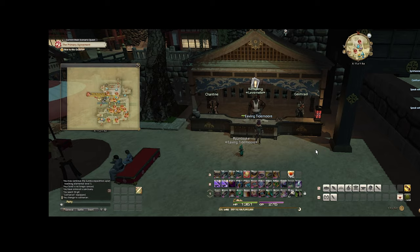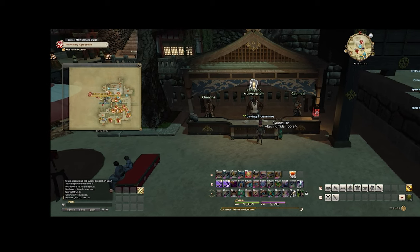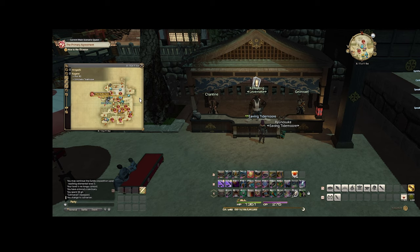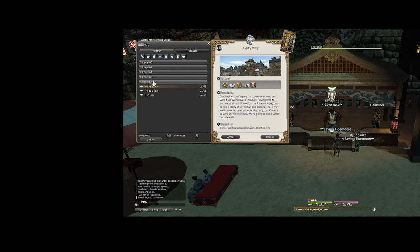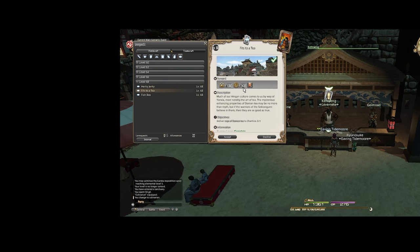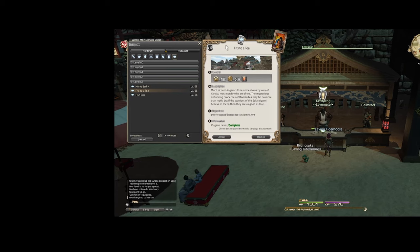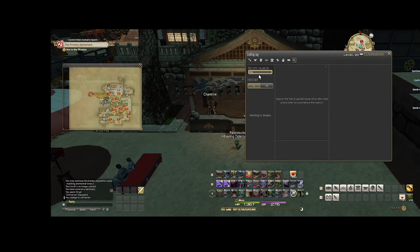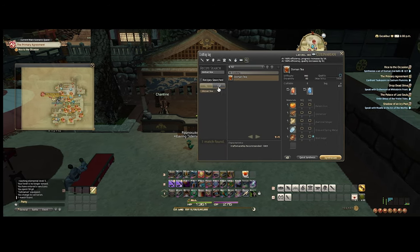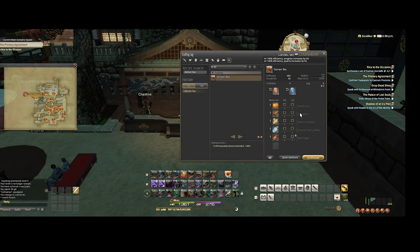I've also been able to get my Culinarian up to level 80. From 70 to 80, I did a levequest here in Kugani. The main one you want to do to level from 68 to 71 is 'Fit to a Tea' — you make Doman Tea. It's really simple to make, especially since I can gather all the materials with my Botanist.